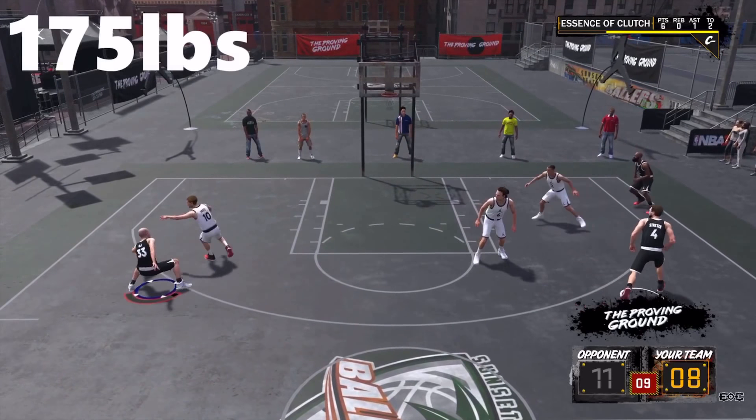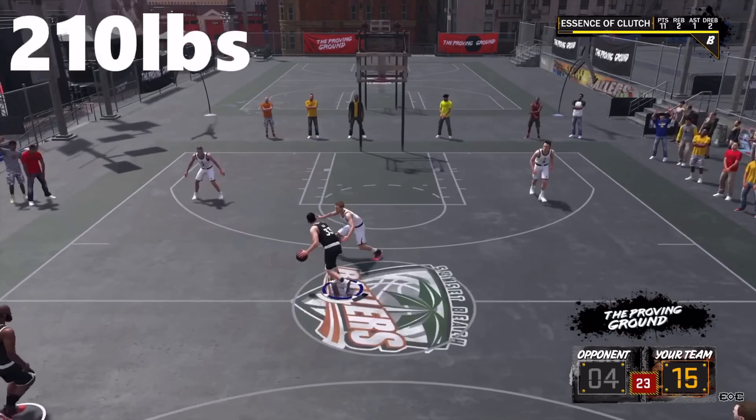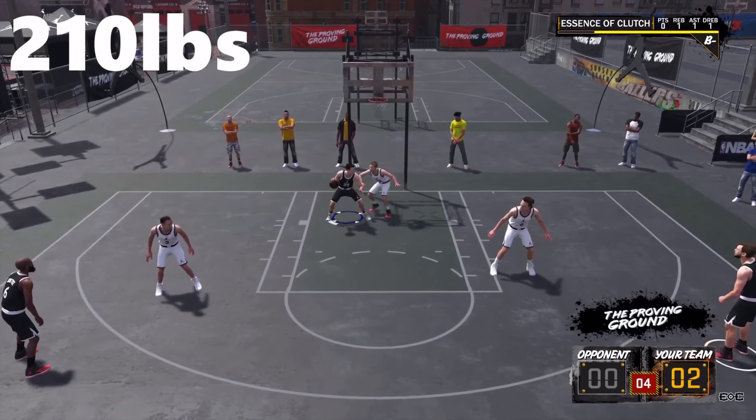As you can see, this is called a minimum weight character. When I try and drive, I just get bodied and pushed back. And then this is my 210 pound character — he can push his way through, get to the hoop, get a layup.